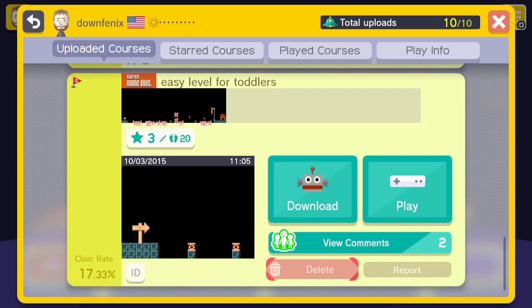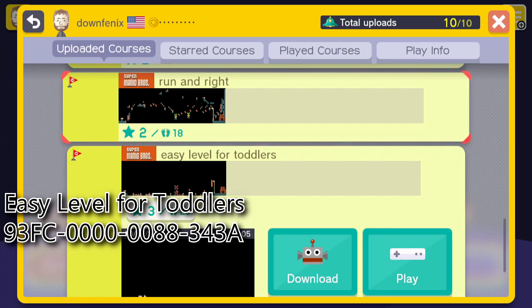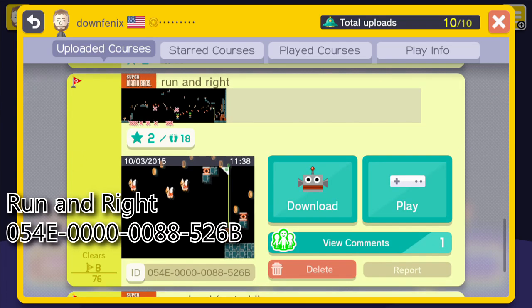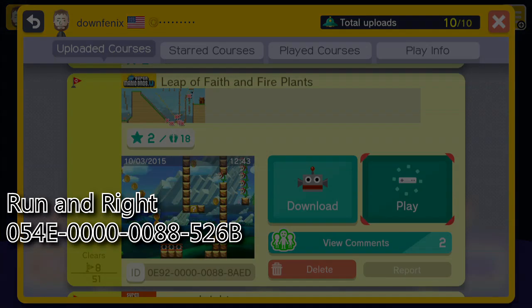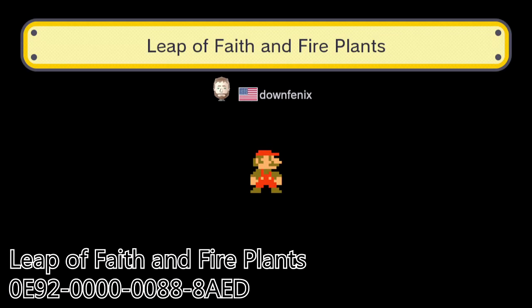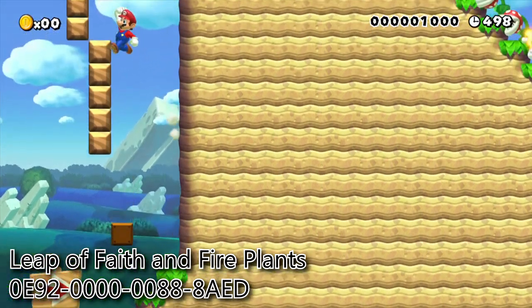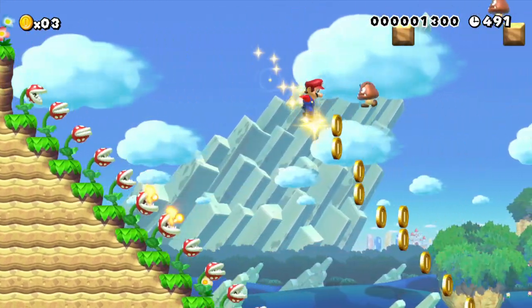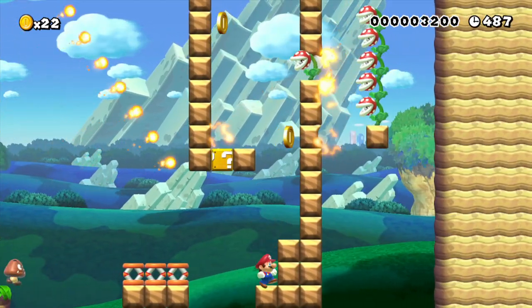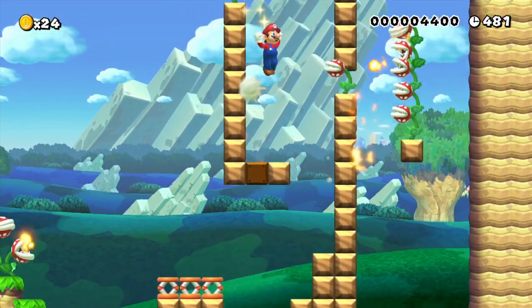I forgot - I needed to show the level IDs for all these levels. I'm going to put them in bigger letters for you guys to see. Now we'll move on to the third stage, Leap of Faith and Fire Plants. It's a pretty simple little stage. I want to make levels that anybody can complete, and not do sadistic levels that require ungodly patience and timing.